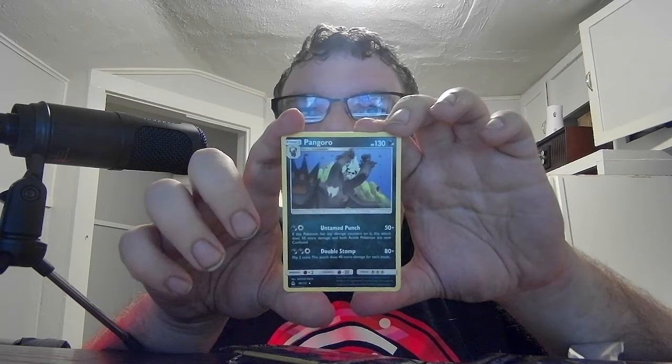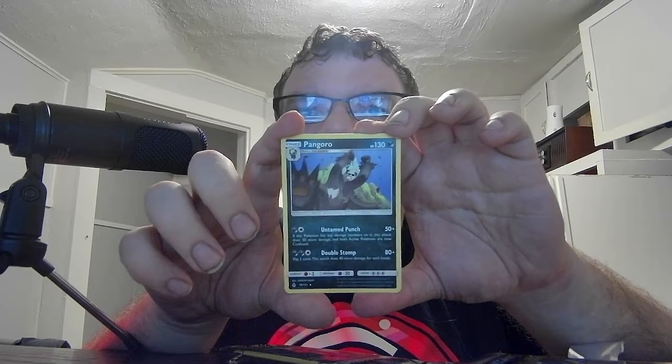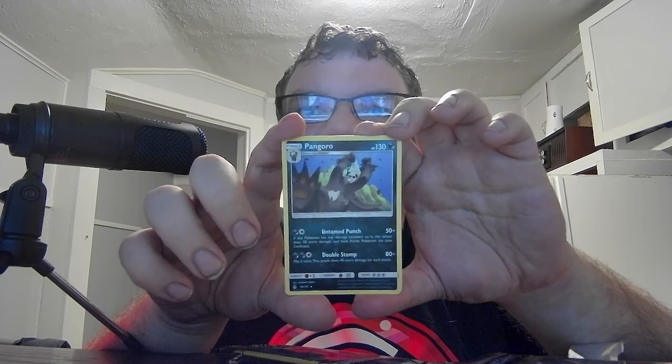Next we have Sun and Moon Forbidden Light with Greninja on it. As far as I can hear my phone go off, I try to tell people I'm doing stuff but you know how people don't like to listen. We have Basic Inkay HP 60, Psychic. Hypnosis — your opponent is now asleep. Stage 2 Pangoro HP 130, Dark. Untamed Punch 50+ — if this Pokemon has any damage counters, it does 50 more damage and both Pokemon are now confused; so potential 50 to 100 and confuses both. Double Stomp 80+ — flip 2 coins, does 40 damage for each heads, anywhere from 80 to 160 damage. Then we have the Trainer Supporter Crasher Wake — discard 2 Water Energy cards from your hand; if you do, search your deck for 2 cards, put them into your hand, then shuffle your deck.